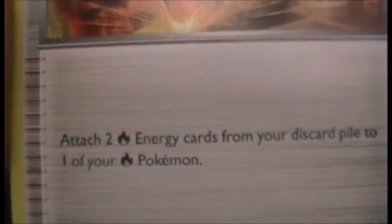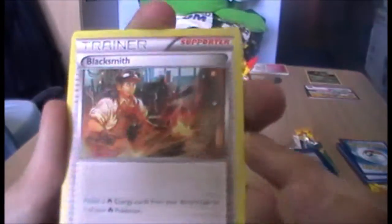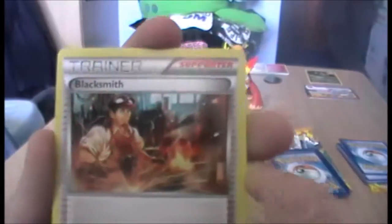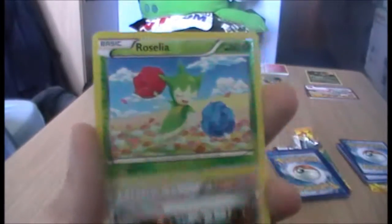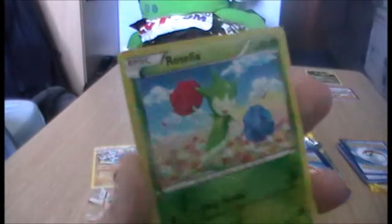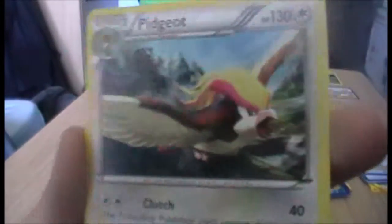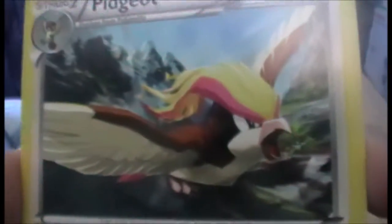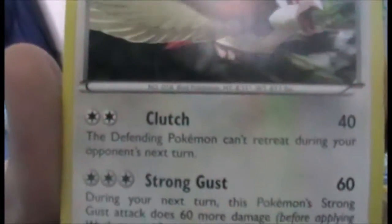We have Blacksmith — what does he do? Attach two fire energy cards from your discard pile to one of your fire Pokémon. Oh nice, that's really good actually. I've never seen this card before, but surely they could have used the fire woman from the Elite Four — blacksmiths aren't in the game, guys. We have a Reverse Roselia, which I'm okay with. And we have a Pidgeot rare to end on — that's pretty damn cool. It's a pretty cool artwork of Pidgeot; he looks angry and fast, which are two things I like to think of when I see Pidgeot.